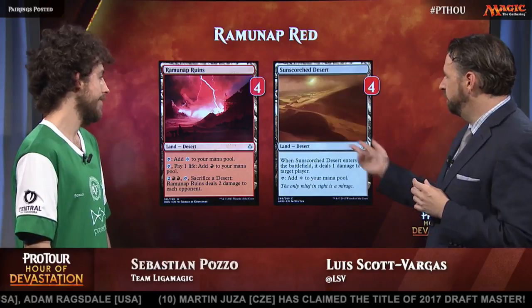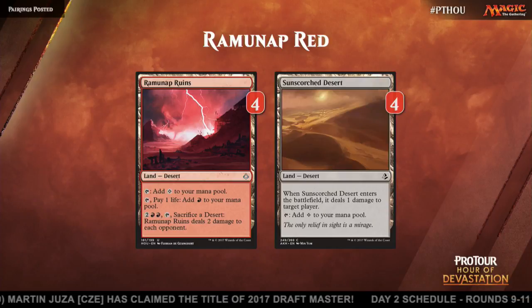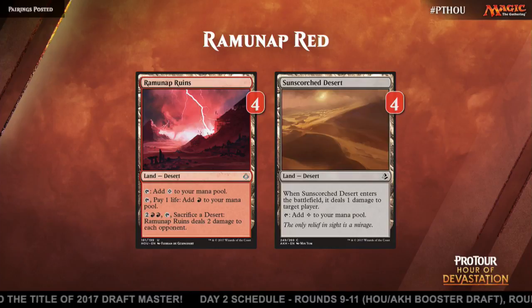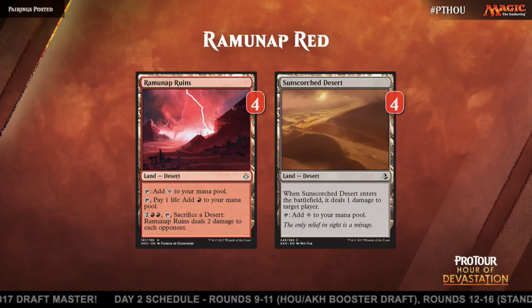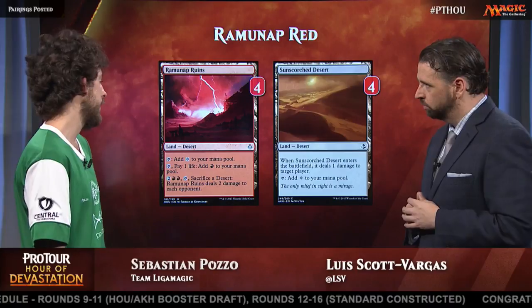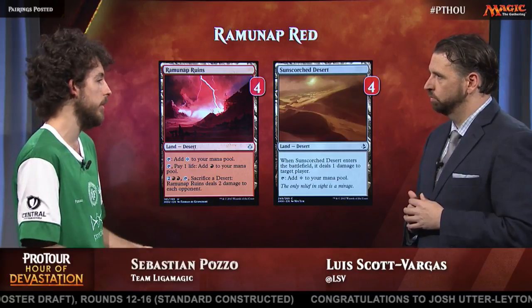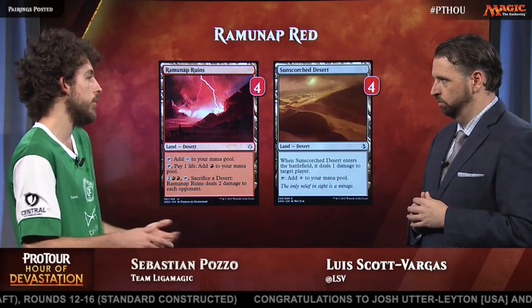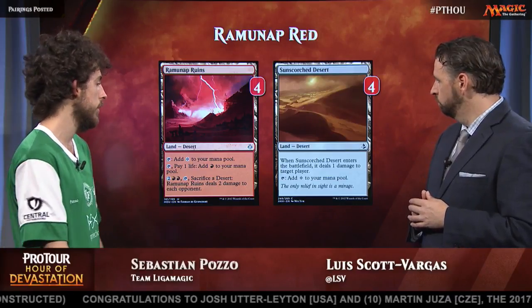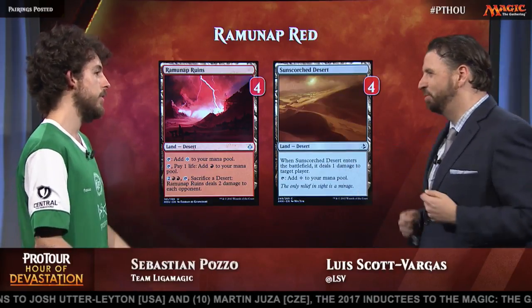Moving on, we've got the card the deck's named after, Ramunap Ruins — four of those — and four Sunscorched Deserts. How do these change how the deck plays out? This is the real thing, because without them the deck isn't powerful enough. It's basically a land that lightning bolts your opponent; you can keep a two-lander sometimes, flood, and start throwing deserts at your opponent. The deck puts your opponent on defense so fast that on turn five you're usually at around 20 life, and if you're a little flooded you can just start sacrificing.